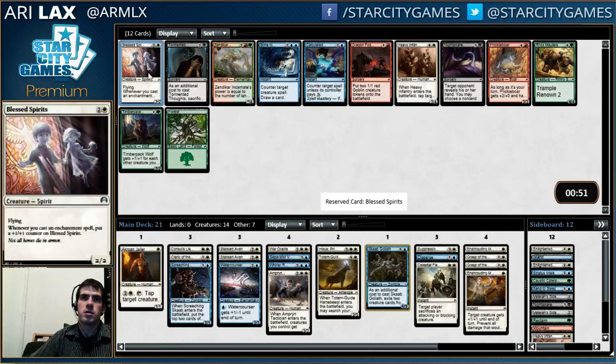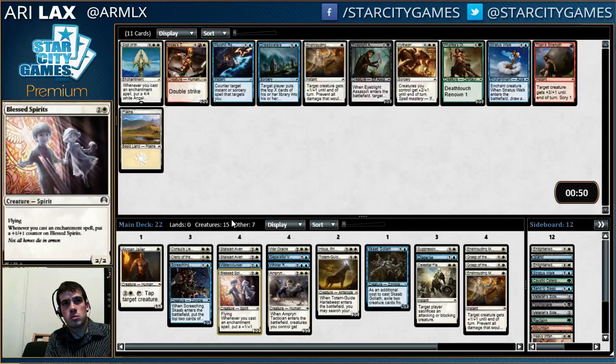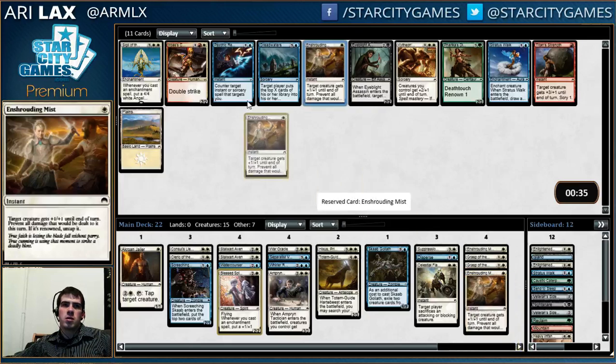Yes please, that is perfect! I just need another two-drop. Screeching Scab got a little better with the Goliath — not really doing anything but the Goliath with it. Take of my Totem Guide — Heartbeat is worse, that's what I'm doing with it. It's plus spirit, it's pretty good. I feel like the answer is I don't mind having three of this card honestly. I don't want Sigil — I only have three or four enchantments, that's not enough.